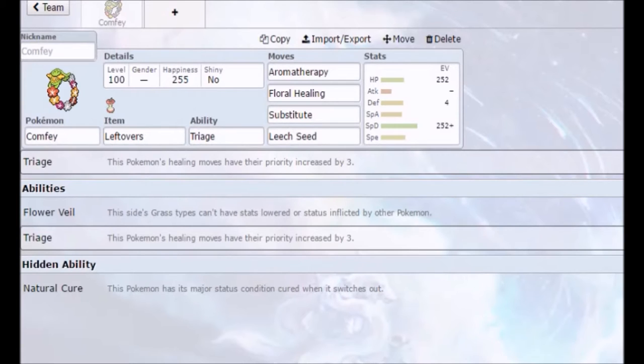Comfey is a pure fairy type Pokemon, and it looks like one of those leis that people wear in Hawaii. I always found the design of this Pokemon kind of lame — it's like the whole Klefki thing, where when it faints, it lets go of its flowers.